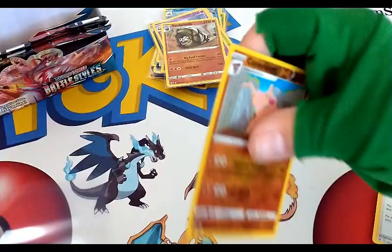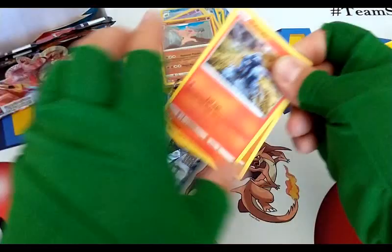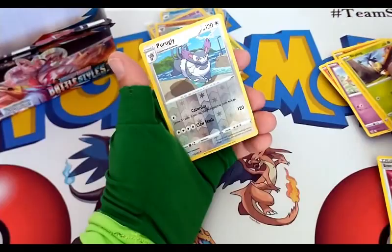Don't worry — of course at the end of the video we will go over all the pulls that we got from this entire Sword and Shield Battle Styles booster box. Water Energy, B-Sharp, Golbat, Recycler, Swinub, Roly Coly, Espurr, Jangmo-o, Slurpuff, Grumpig — reverse uncommon and a Vivillon regular rare.